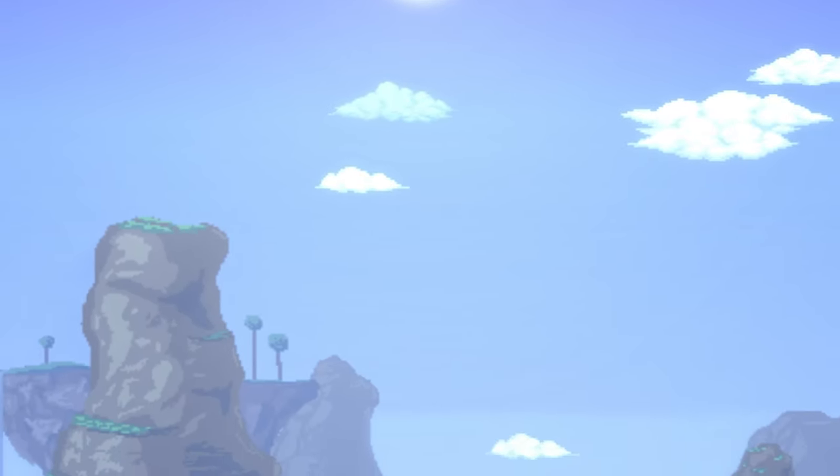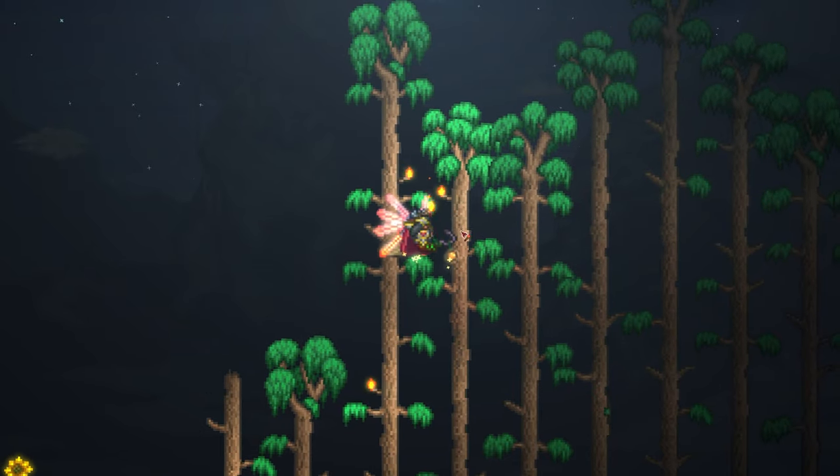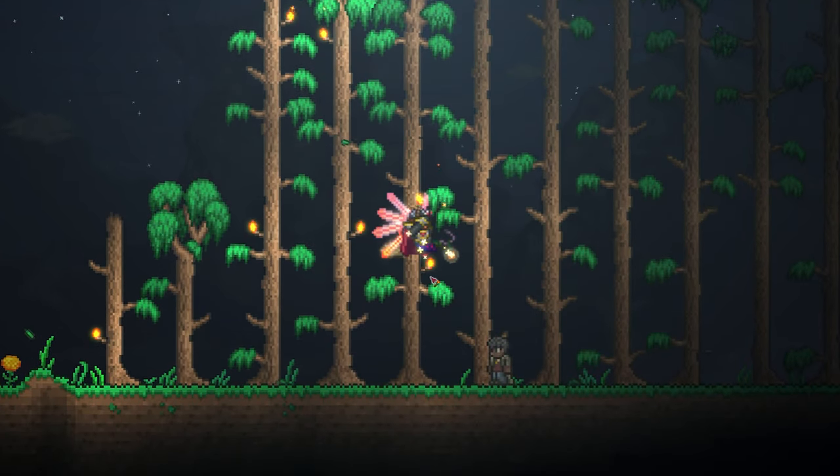Light is something that is important. After all, without light, we cannot see. In Terraria, the most common way to create light is with a torch, especially in the early game.